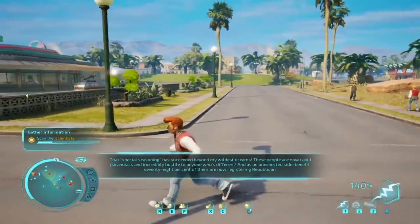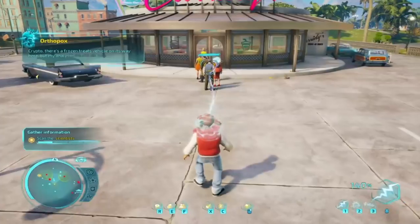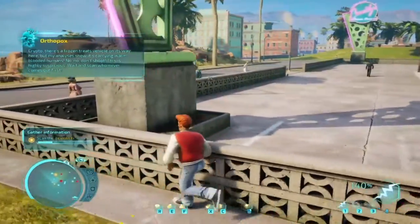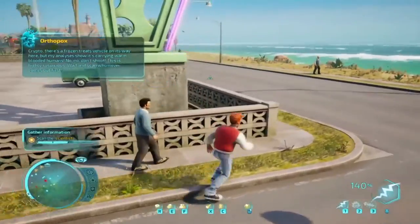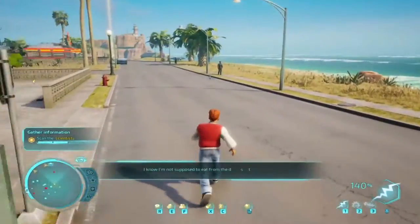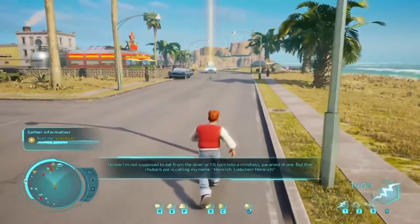I look like Archie. Those guys in the truck up there. Crypto, there's a frozen treat vehicle on its way here, but my analysis shows it's carrying warm-blooded humans. Don't shoot - this is highly suspicious. Wait and scan whomever comes out first. I know I'm not supposed to eat from the diner or I'll turn into a mindless paranoid drone, but that rhubarb pie is calling my name.